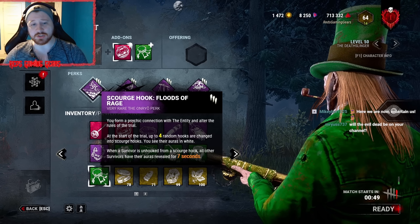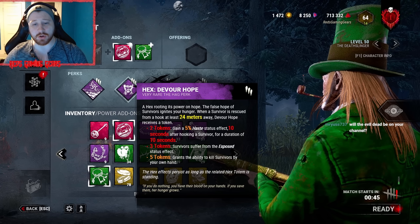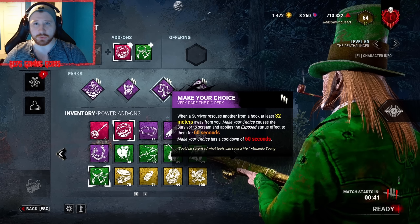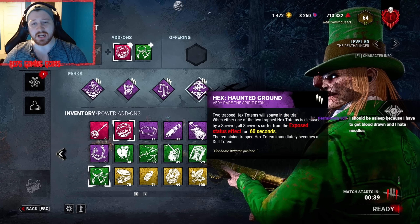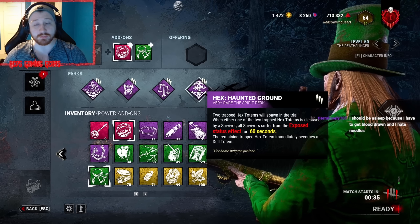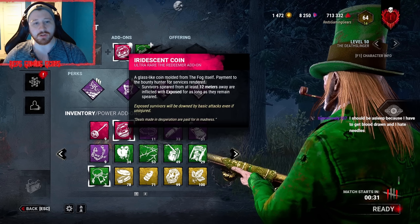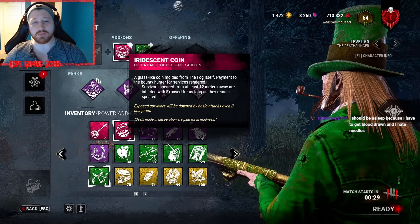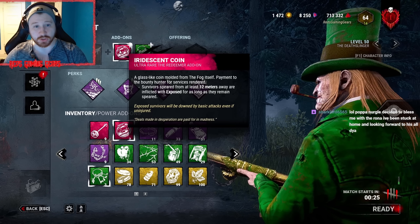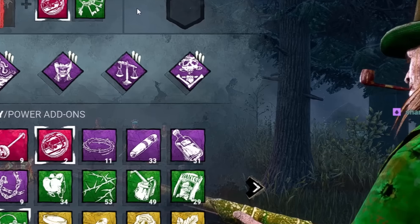For today's build we are going to be running Scourge Hook, Floods of Rage. For information we'll be running Hex Devour Hope for that exposed aspect — on three tokens, Make Your Choice makes anyone who saves become exposed. And of course Hex Undying to protect our Devour and to spread exposed for 60 seconds. This should help us out a lot and should be a lot of fun.